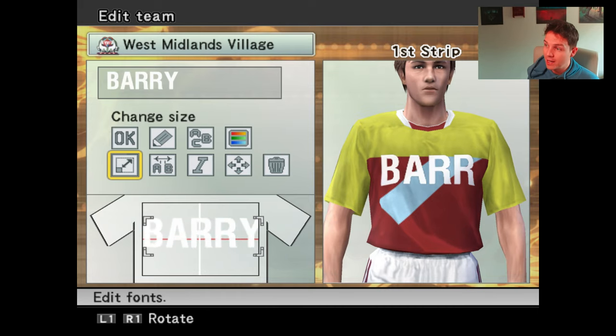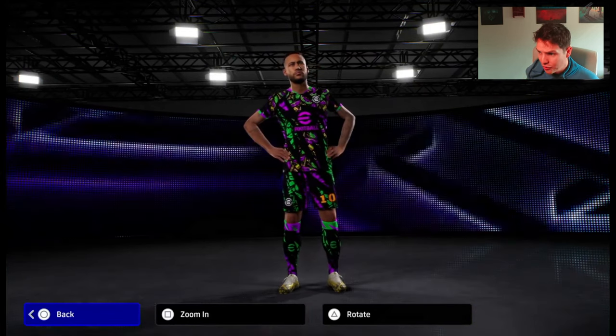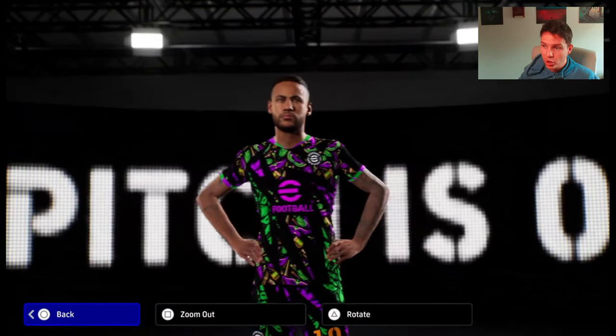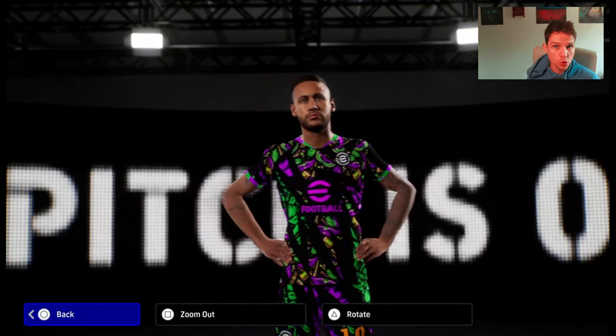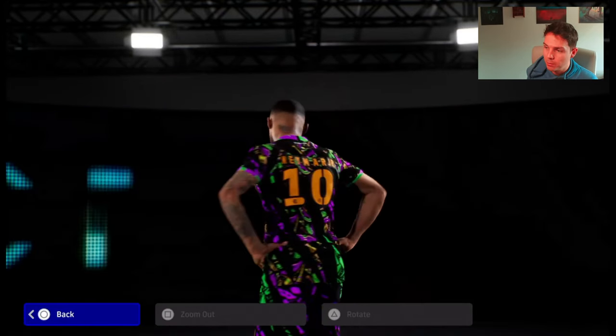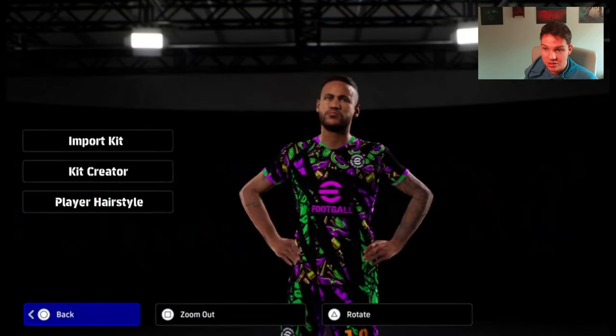I'd love if they did that in edit mode for eFootball 2025, but I'd honestly be happy enough with just the basics. They have this new kit preview that Konami added back in February, where they brought in the ability to show new kits you could buy with coins. Why not expand on that a little bit? Super simple stuff that doesn't need to be massively developed — just an import kit feature that has the legacy infrastructure from PES 2021, where you literally just import the kit off a USB, through an in-game menu, or via its own kit creator.